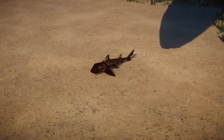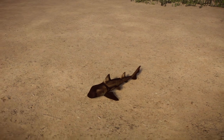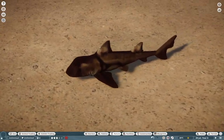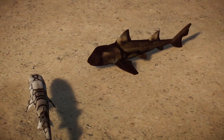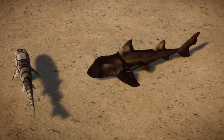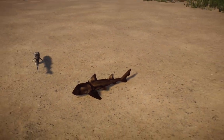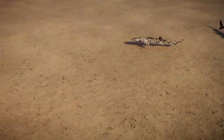Right over here we have the Port Jackson shark. This one was ported over by Rick Modding - a very wonderful porter. These guys are found around the coast of Australia and they're probably one of my favorite sharks. I love the shape of these guys - they look like they have a really good attitude.